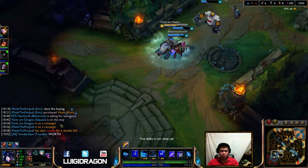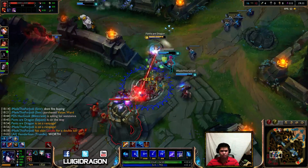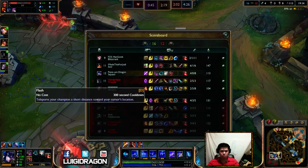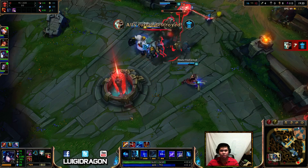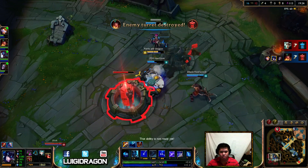This tower isn't here. I am so tanky, sort of. Right here, you want to reset your auto-attack because you're taking on a tower — that's why you do it. But in a gank or something, just have it on. That was almost good.